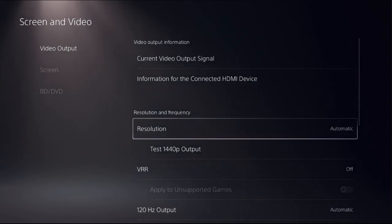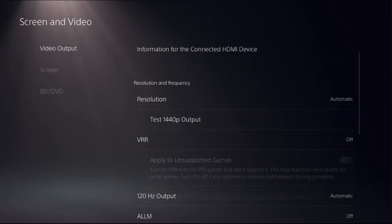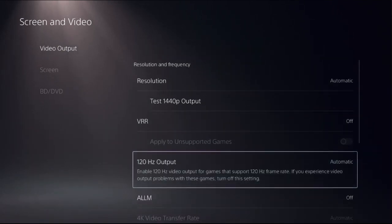Then select Screen and Video and choose Video Output. On the right side, we need to set resolution as automatic. Then select VRR and turn off the option. Now just go down and select 120 Hz output and set it to automatic.